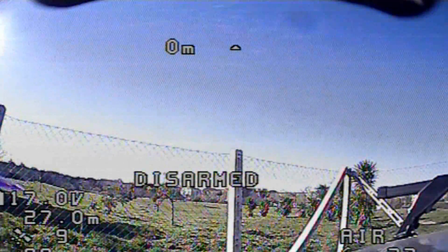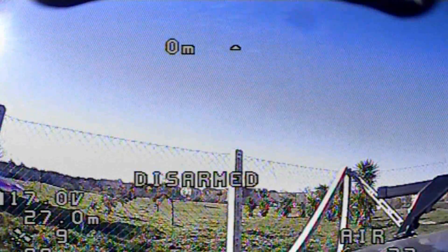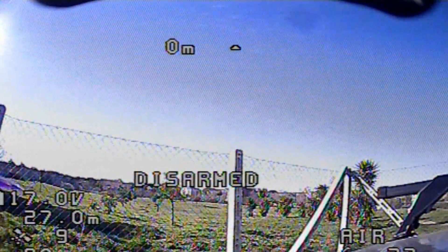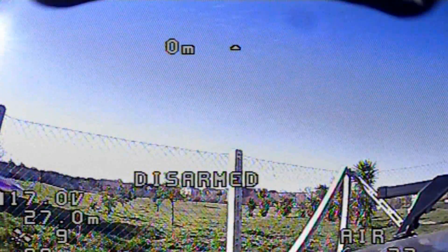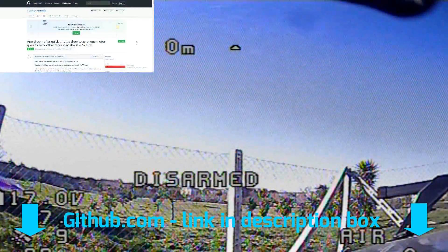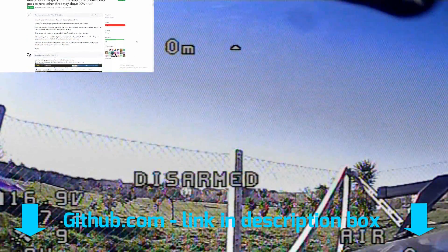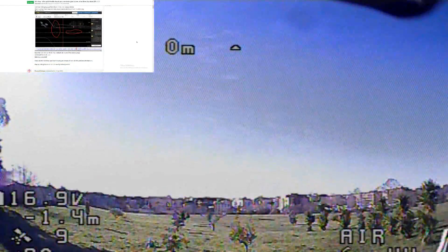Hey, what's up everybody, Ido Sen here. This is going to be a quick short video and I'm reaching out to ask for help. I read this issue happened to many other users as well — I read it on the GitHub website — and basically the quad drops from the sky in air mode on quick fast rolls or when dropping the throttle to zero.